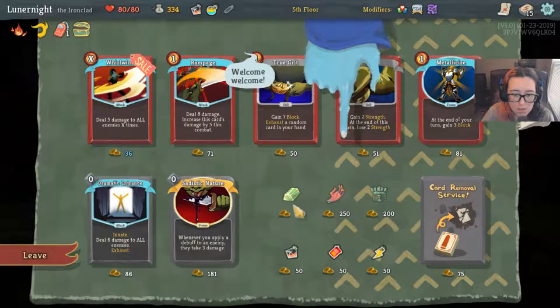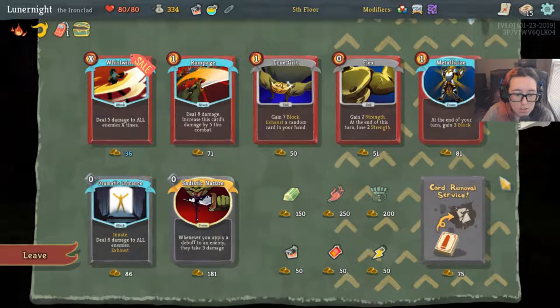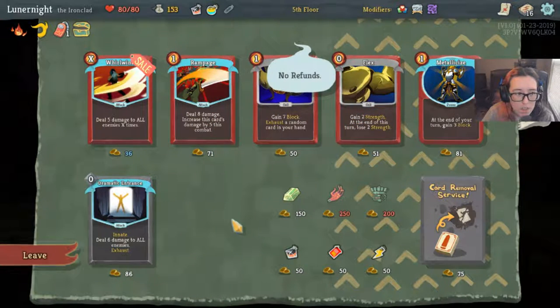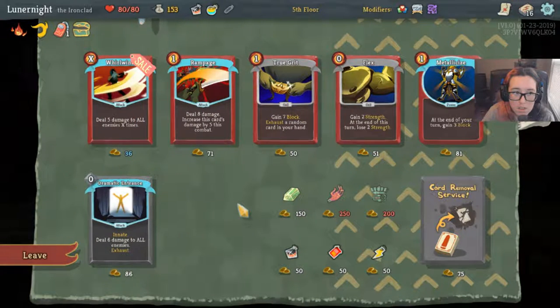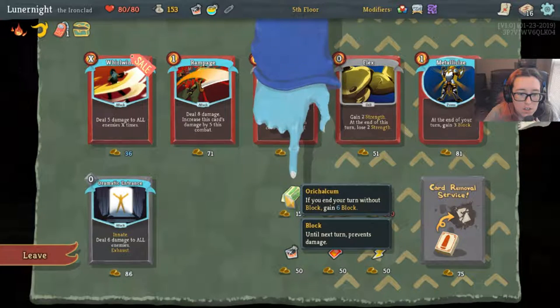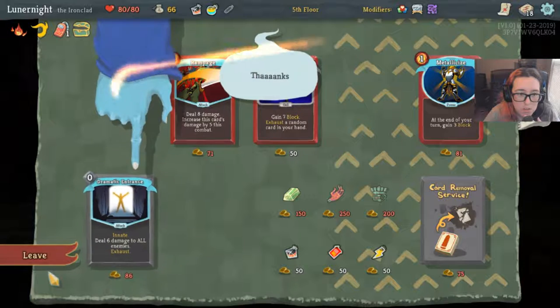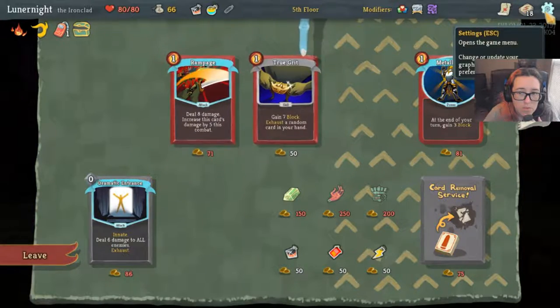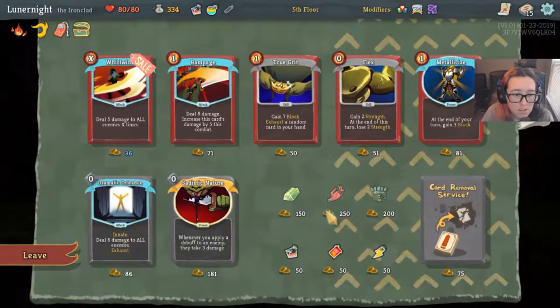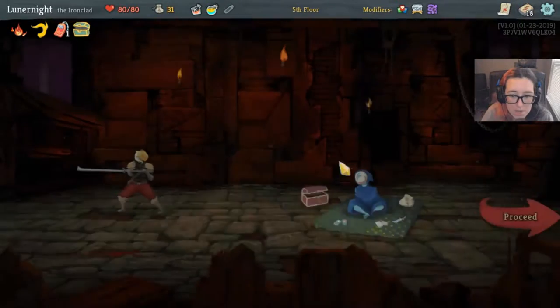What you got for me? Another Whirlwind would be really cool — wouldn't mind a Calum either. Another Flex would be legit too, flex it up in here. I can either buy Whirlwind and Flex or a Calum. Let's do Flex and Whirlwind... wait, I should've done Flex and Rampage. Let me do Flex and Rampage. I just saw Rampage and I'm like, no, I want that. I'm happy now, bye.